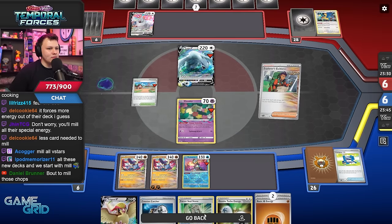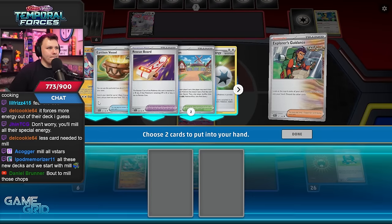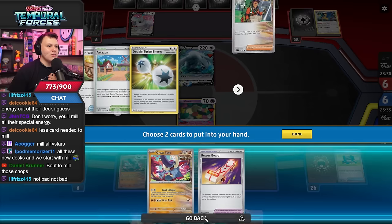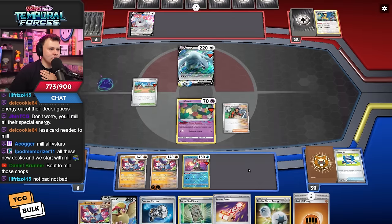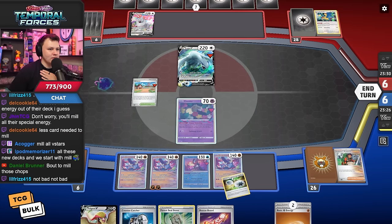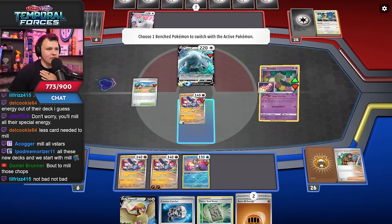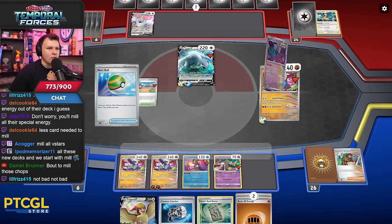We need — what do we need? I need Great Tusk. I kind of want the energy, I want to move the Comfy without attaching right, so I want to go Great Tusk board probably, right? Yeah, sure. Run the Tusk, attach to the Tusk. Hey, it worked out — that was a pretty good sequence there. I actually don't know which one's better to mill with here, but we're gonna go with the active one or the double turbo.